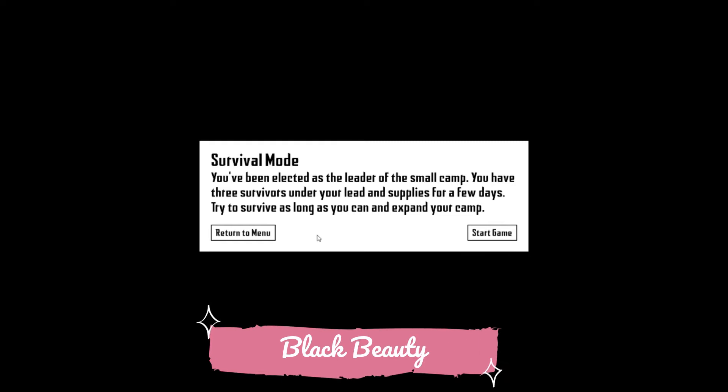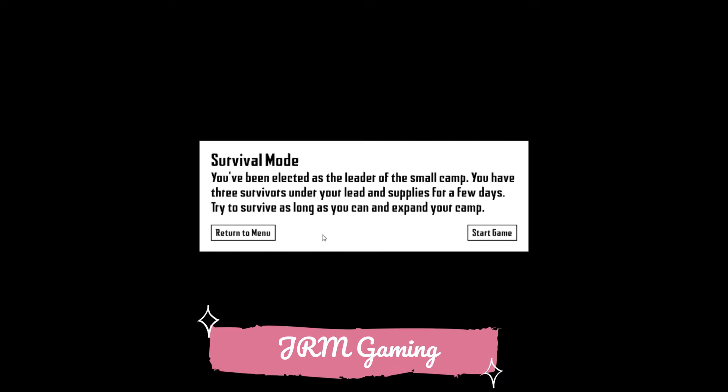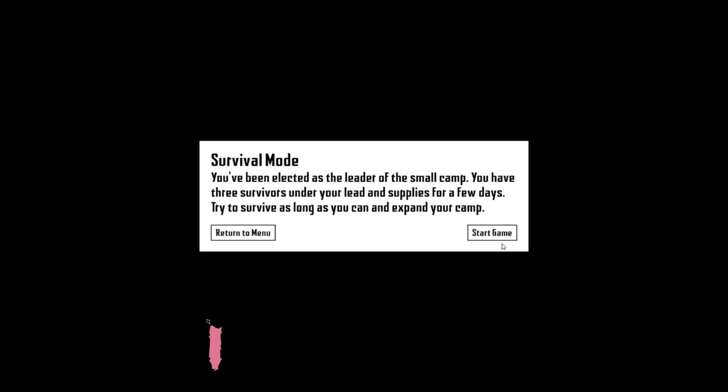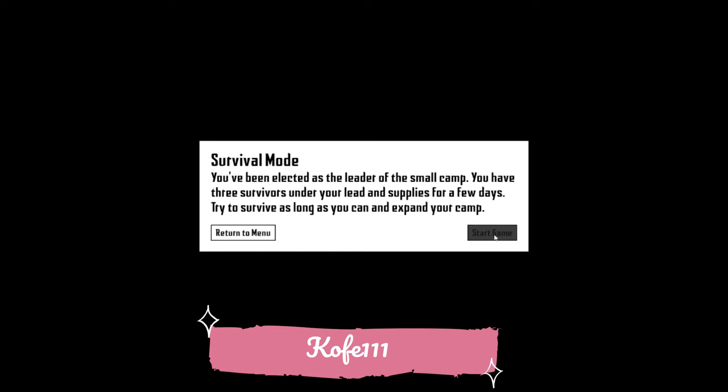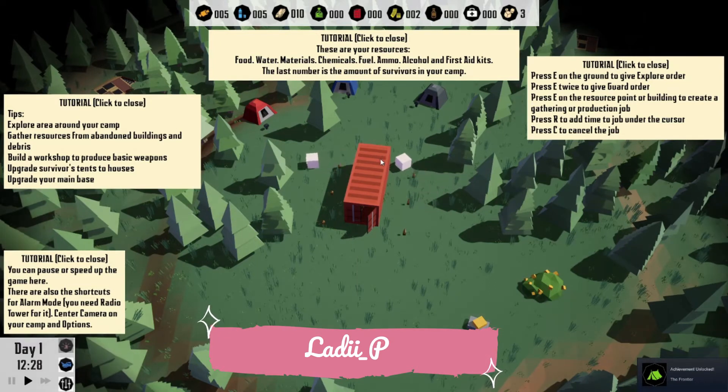We're going to do survival mode — first look, first impression. You've been elected as the leader of a small camp. You have three survivors under your lead and supplies for a few days. Try to survive as long as you can and expand your camp. It looks like story mode and missions will be added later. Let's go ahead and start. There is music but I have it turned off for copyright reasons. Wow, that is a lot of tutorials at one time!